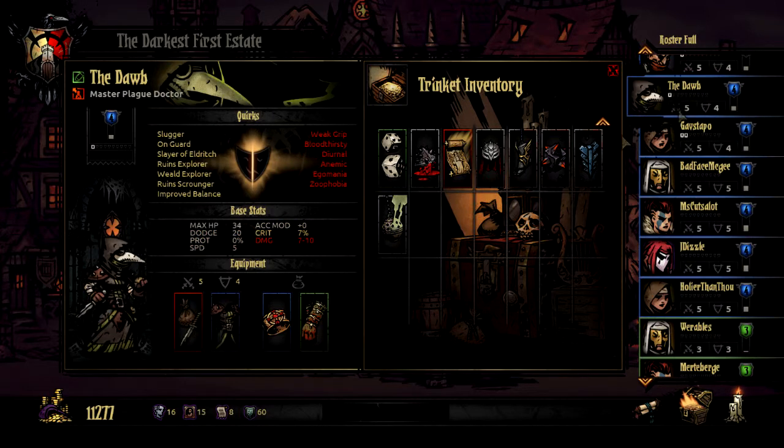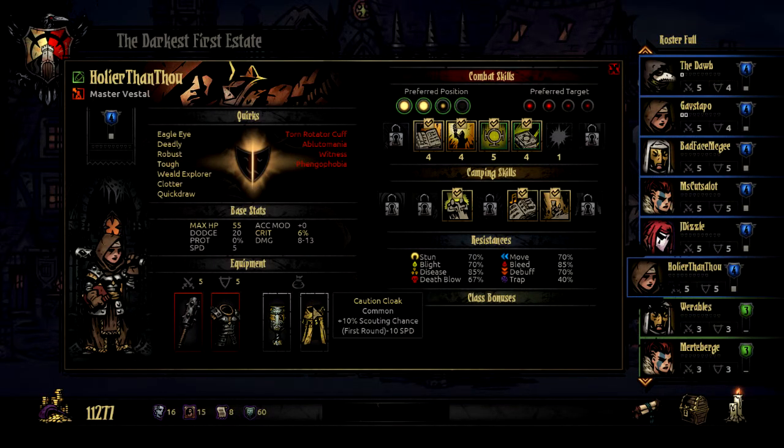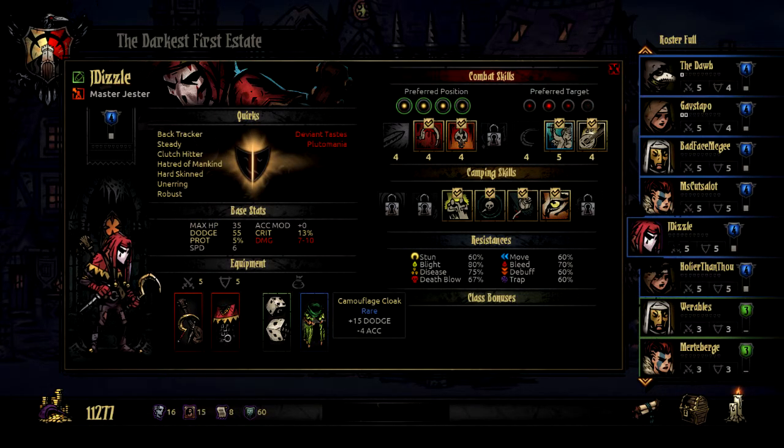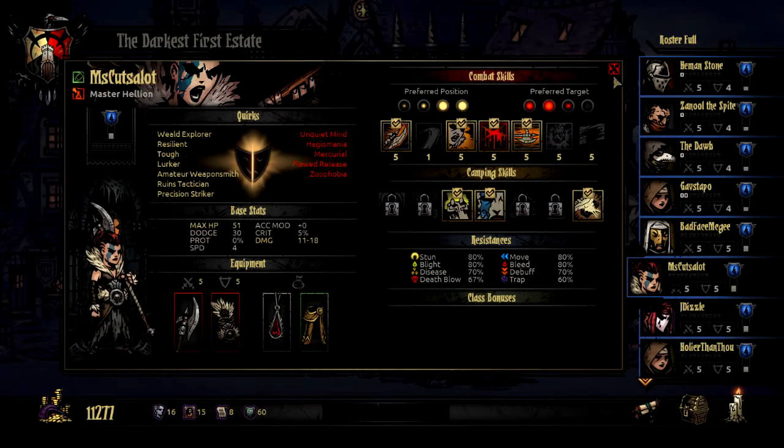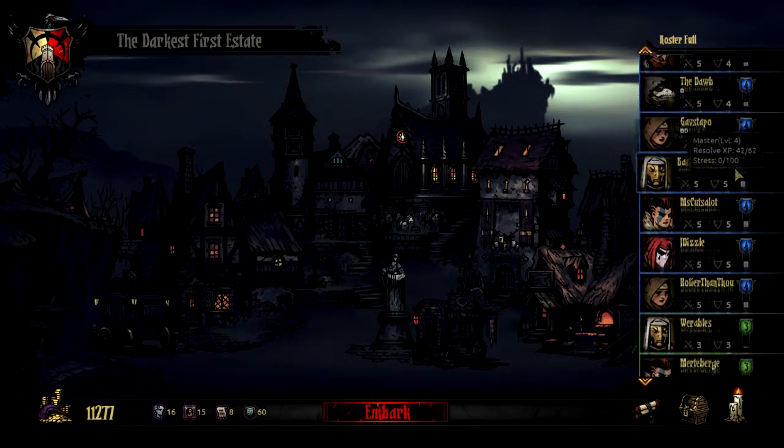The sun ring actually has a real thing to be said for it for boss fights in particular, where we're planning to keep the light high. So I think we're going to go with that over the damage stone. Give him some of his dodge chance back — I like the move resist. The heavy boots are actually kind of good for him because him staying still is pretty important. I don't understand this item at all — 3% crit? I just don't see it. The sniper's ring is real good, and the surgical gloves just make sense because he's not around to do damage, he's around to crit. I think we're good to go — everybody has stuff that kind of makes sense. Let's back out of the nomad wagon — I don't think they have anything else they need.